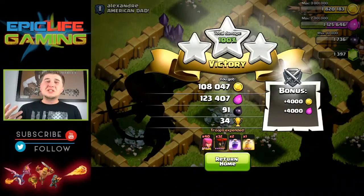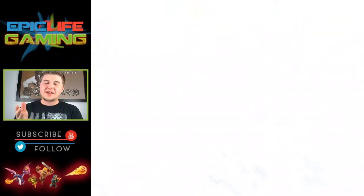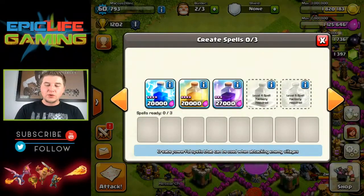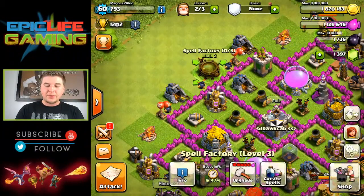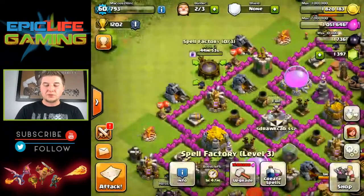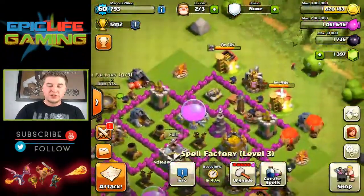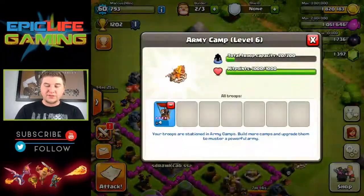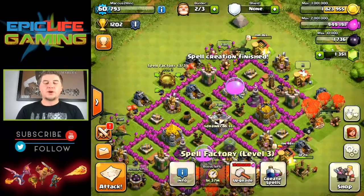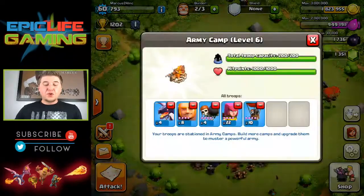I'm a town hall seven, just so you guys know if you didn't notice already. With this troop composition, we might do two rage spells and one heal — that might be the best troop composition for this. We'll be right back when these guys are all queued up. Alright, we're back — we got everything queued up: four dragons, eight giants, four wall breakers, 22 archers and ten balloons.